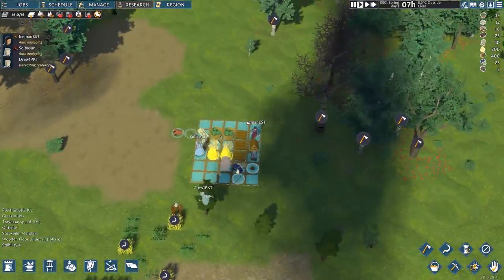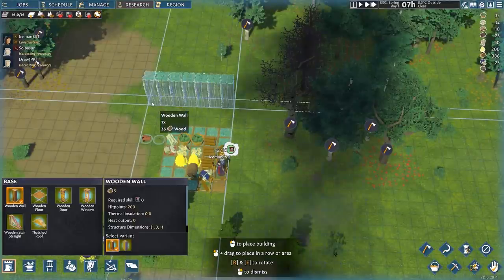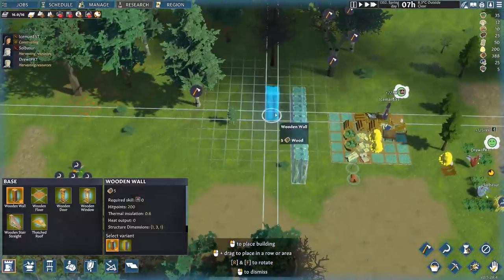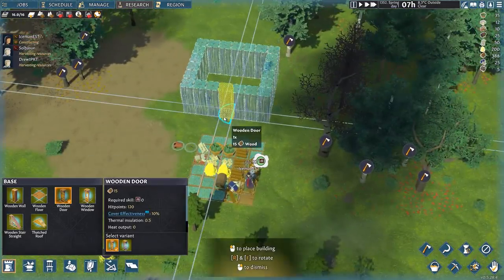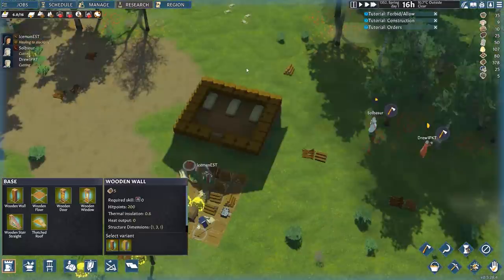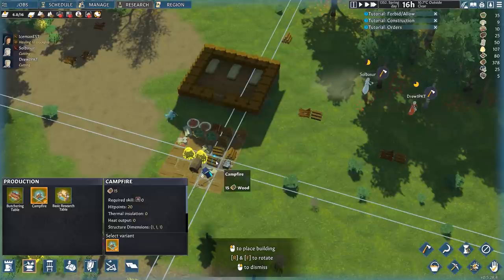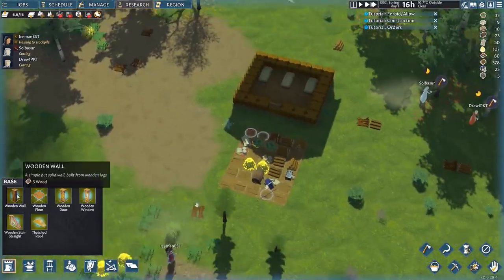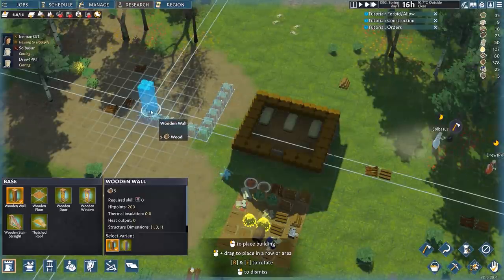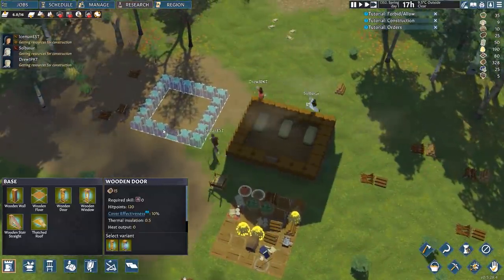Let's go ahead and start constructing. I want to construct a very basic base just to get us going — some wooden walls right along here. I'll probably repurpose this into a barn later, but for now this will be where we place down some beds and give people a place to stay, with a door right in the middle. We'll also set up a few quick production buildings: a butchering table for chopping up animal carcasses, a campfire for cooking early meals, and a basic research table to unlock the research tree. The research building will eventually become a library.